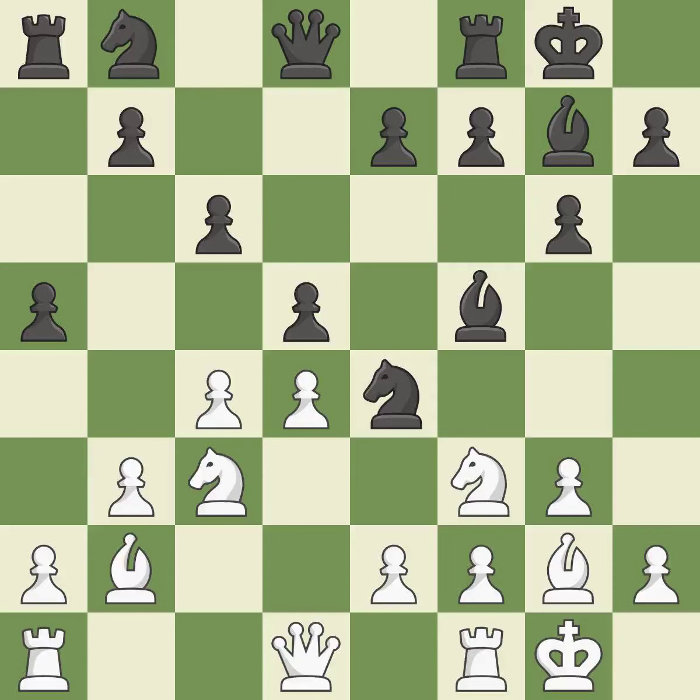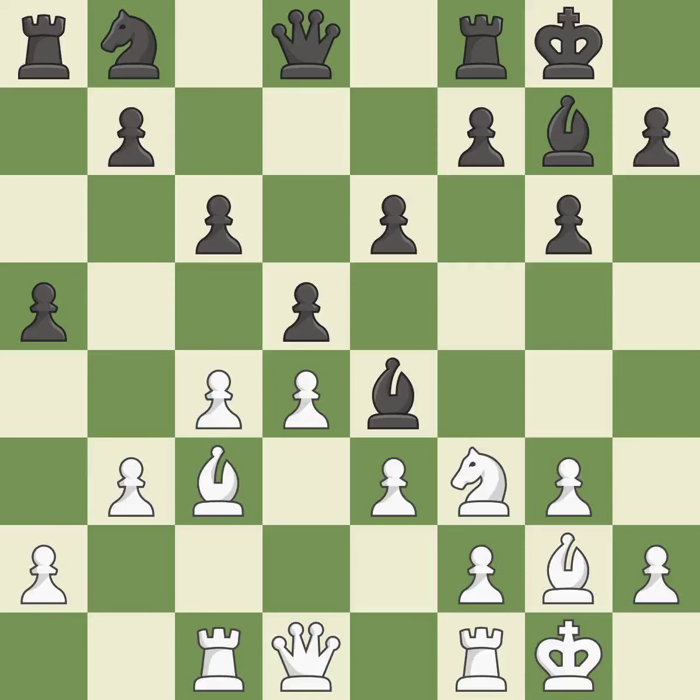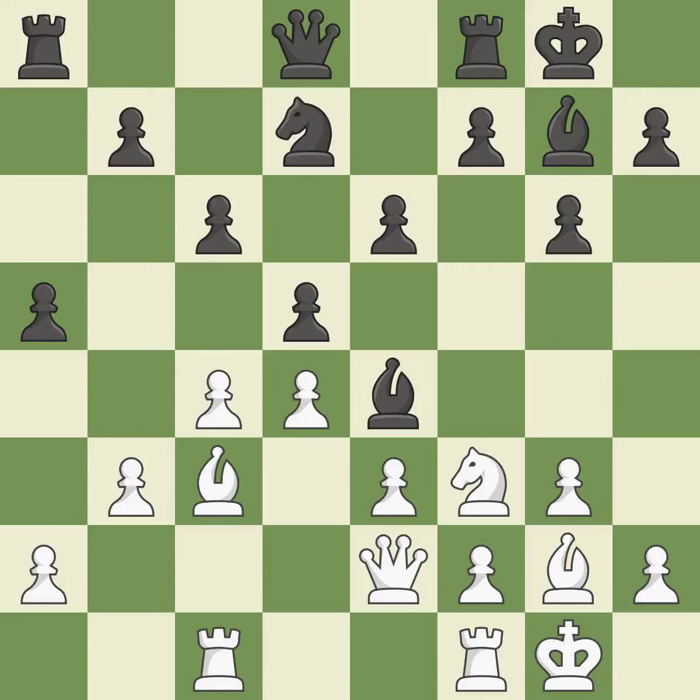By growing a bishop from its initial square, this activates it — that's good. By moving a rook from its starting square, this activates it — it is ideal. This keeps the material balance in check with a good trade — it is ideal. Recaptures — it is ideal. That is a logical response — it is quite good. Among the best actions — it is quite good. Now that the rooks can see one another, they can defend one another — it is quite good. This develops a knight from its starting square, activating it — that's good.